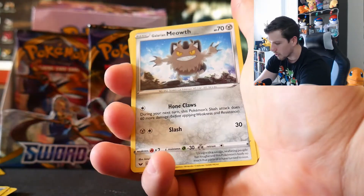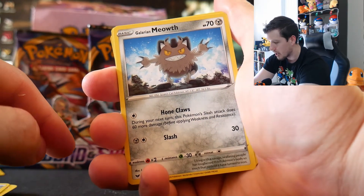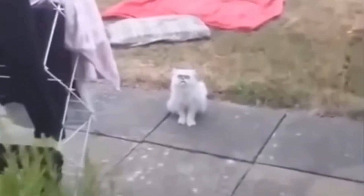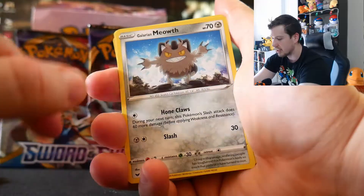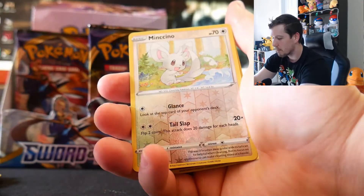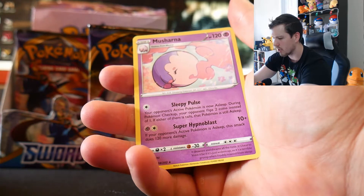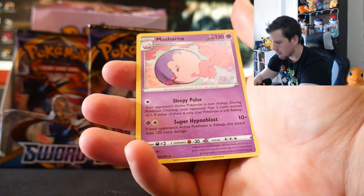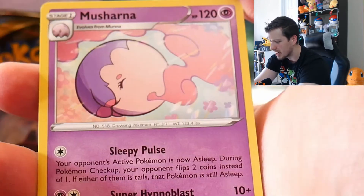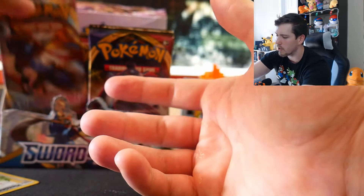Look at this crazy monster of a cat right here — it's glaring at me! And then in the next pack: Scorbunny, Sinistee, Minccino. Reverse on the end we have a Musharna. I don't understand what this Pokemon is — it looks like a deflating balloon. Let me know in the comments if you know what Musharna is. That's a new one for me.